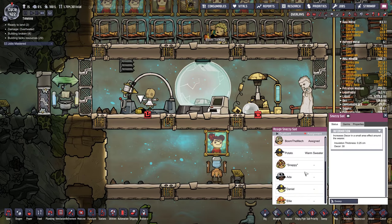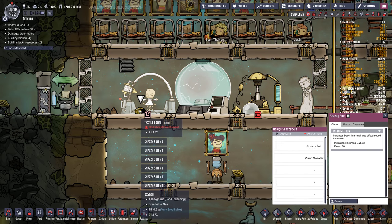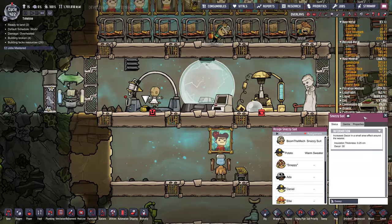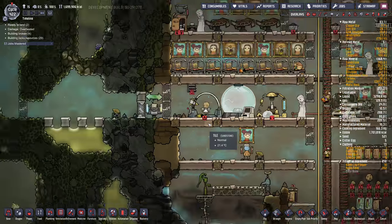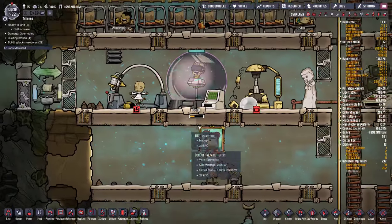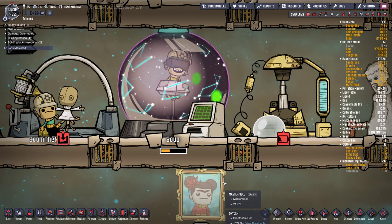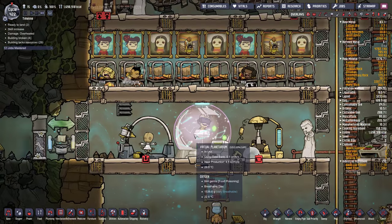Instead of warm sweaters, we'll get them wearing snazzy suits. The way to manage outfits is really no fun. First snazzy suit — we'll wait until he wears it. I'll cycle them through the mall so they eventually wear it. Oh, there goes Soup into the interstellar virtual planetarium — that thing is so cool.